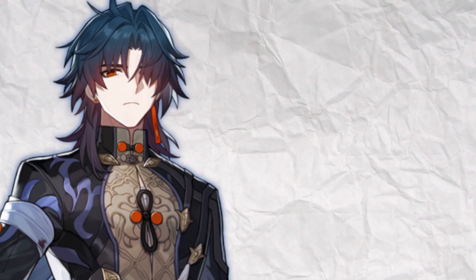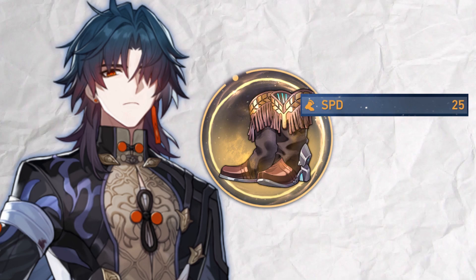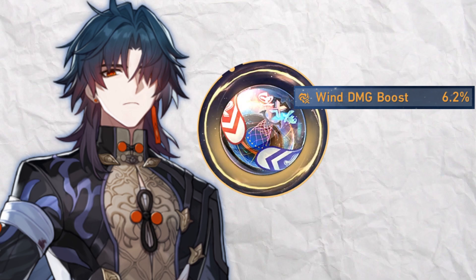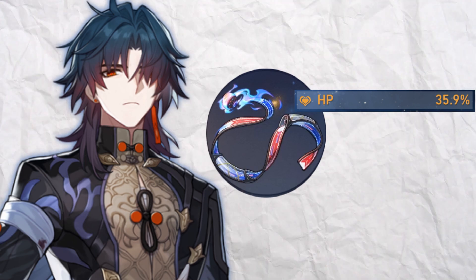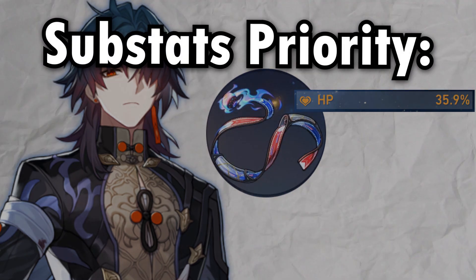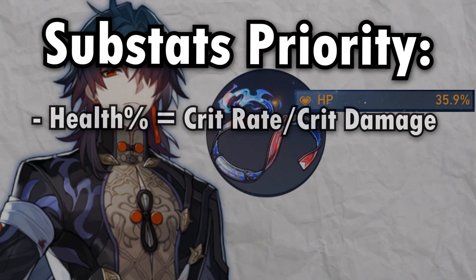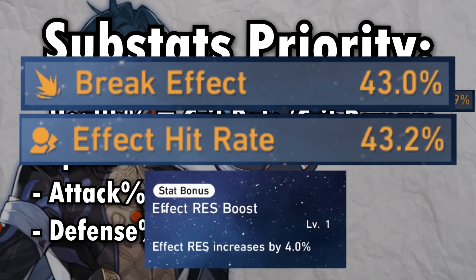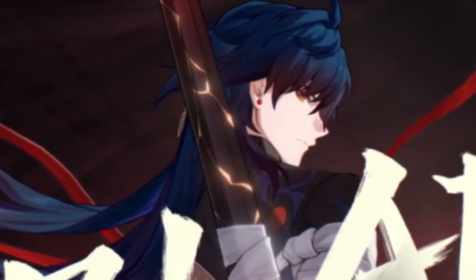For main stats, look at a crit rate or crit damage chest depending on your stat ratios. Blade's boots stay speed unless you run Bronya. His orb is wind elemental damage, and his rope is best as HP percent since his damage scales more off HP and he doesn't need energy regeneration or attack percent. For substats, health ties with crit rate and crit damage, followed by speed, attack, and defense. Building break effect, effect hit rate, or resistance is pointless since a healer is core in difficult content and he doesn't break well.